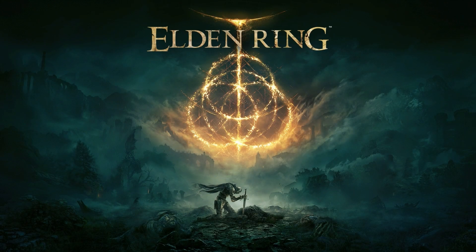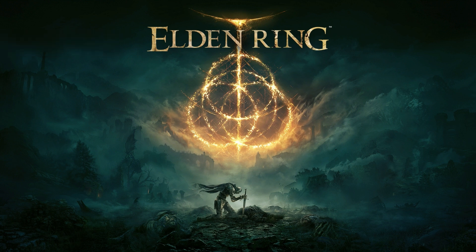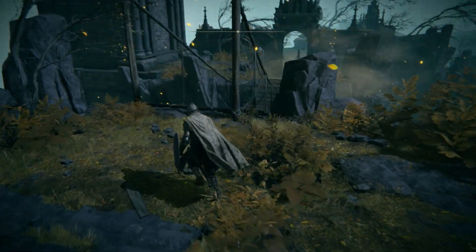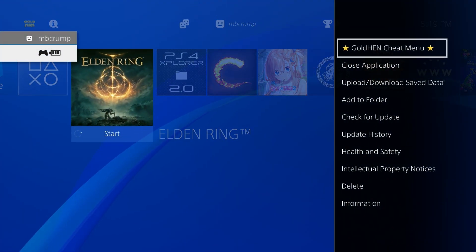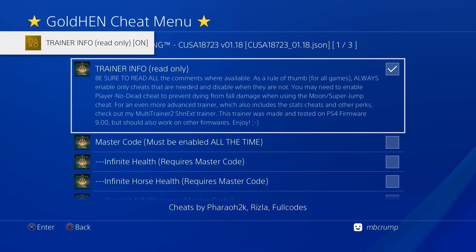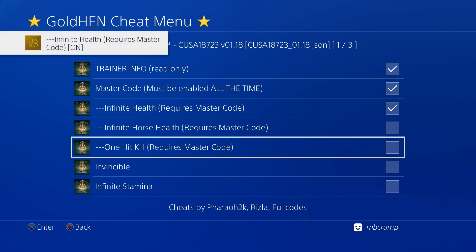Now we're going to run Elden Ring. We're going to add a couple of different cheats and then see if those cheats stick once we exit out of the game and load back in. Here we are in the game and we're going to turn on god mode. We're about to run up against the very first boss, which you are pretty much designed to lose, so we're going to go to the GoldHen cheat menu. We'll read the trainer information, turn on the master code, turn on infinite health, and also one hit kill.